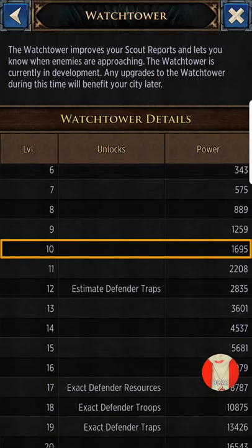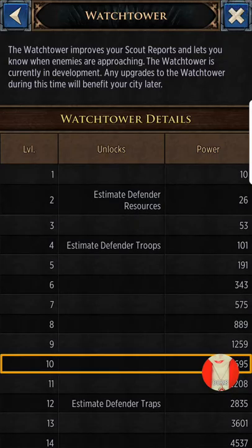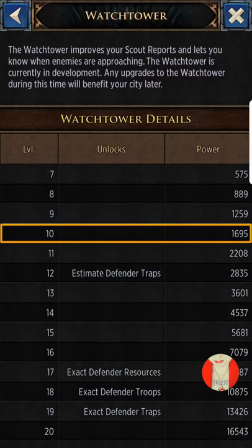You go to Info — the 'i' for information — scroll down. You'll notice it goes all the way to 30 like everything else, but in the very beginning you have an estimate of defender resources, an estimate of defender troops, and an estimate of defender traps. Until it gets to levels 17, 18, and 19, you can have five people scout the same exact castle and get five different responses.